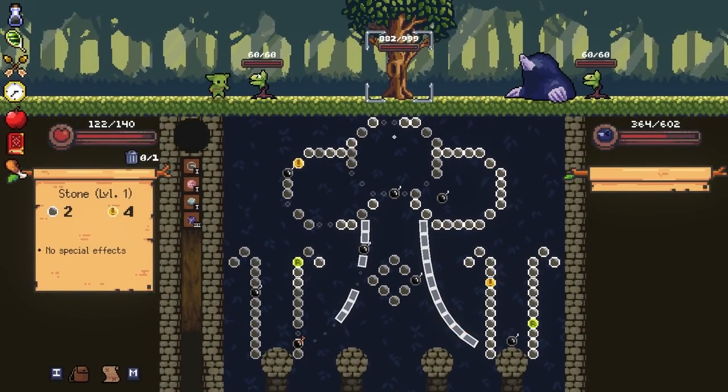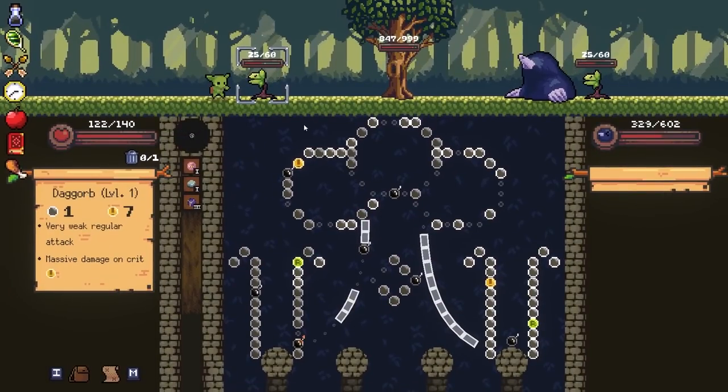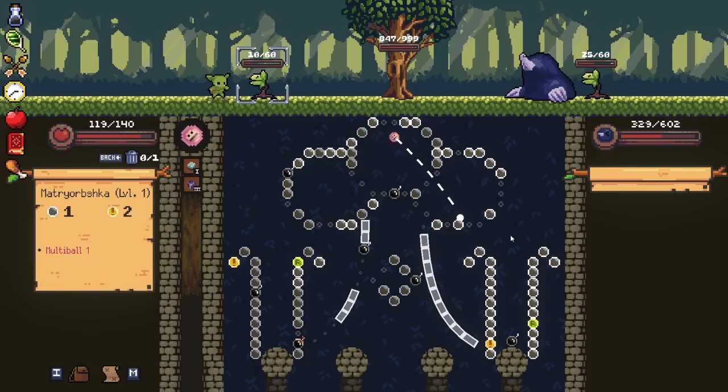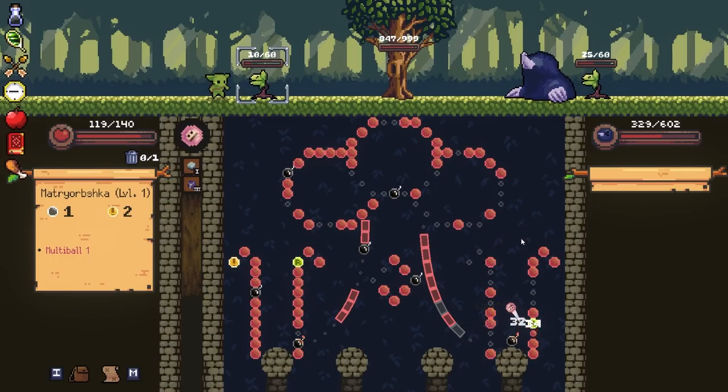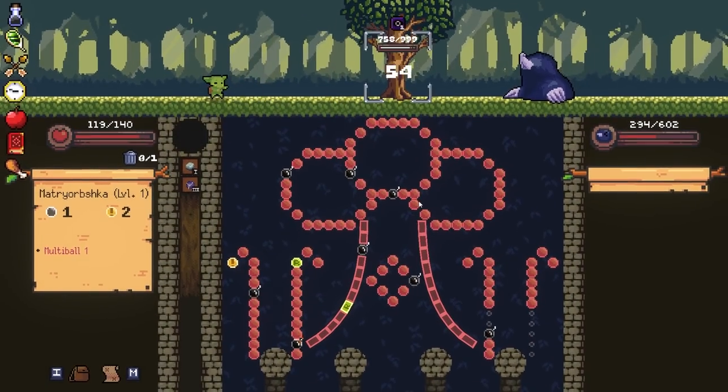So this guy will leave another mob wherever he winds up positioning himself. Maybe if we - we can definitely get this one. Get rid of these adds. It's not going to do enough. You got plenty of help here - this is the starter zone. Come on, hit that refresh. I swear to God, it does not feel like 7% of everything is turning into bombs.